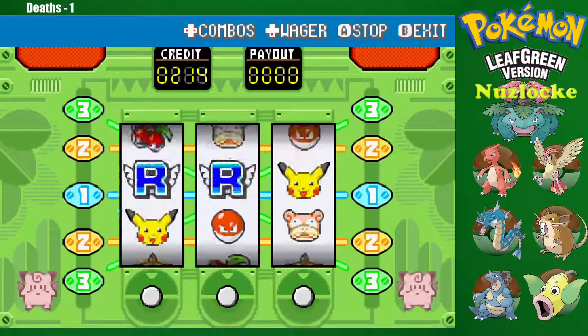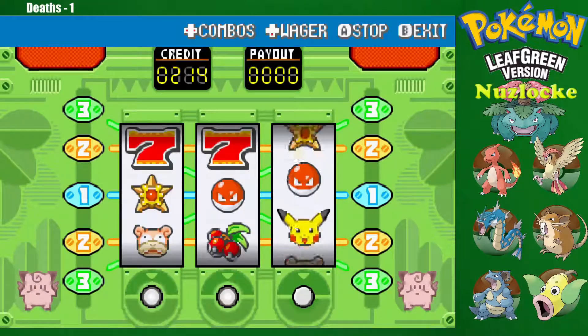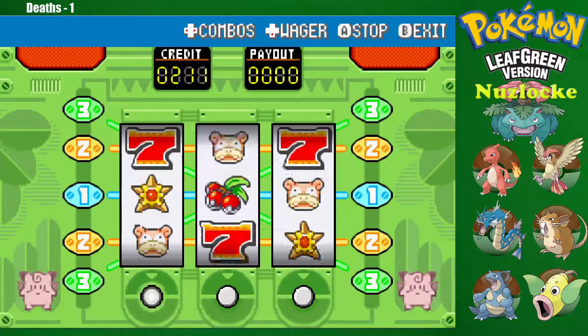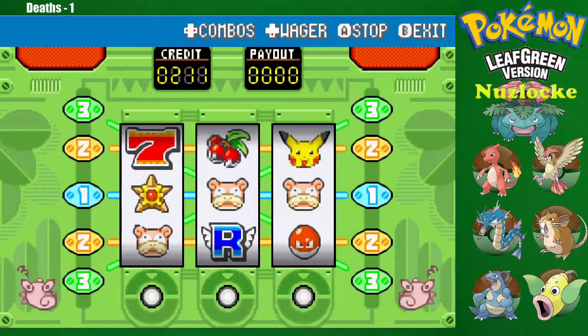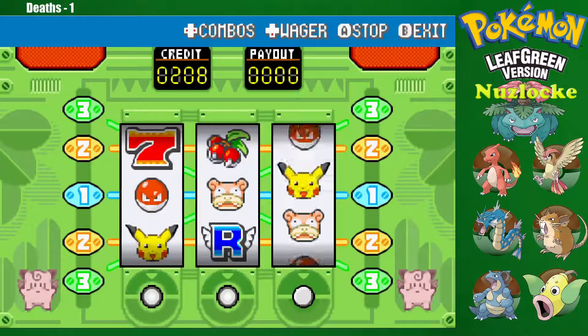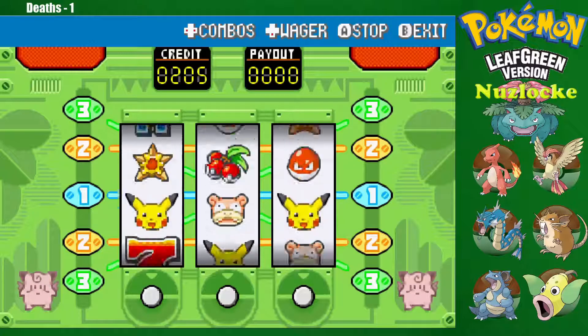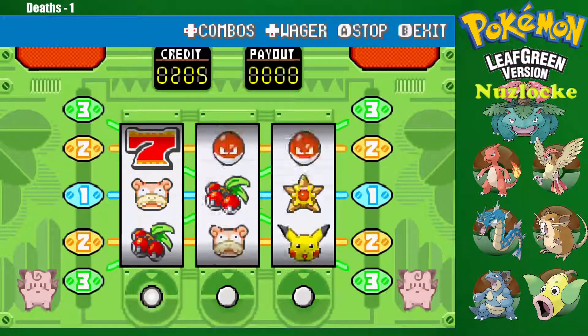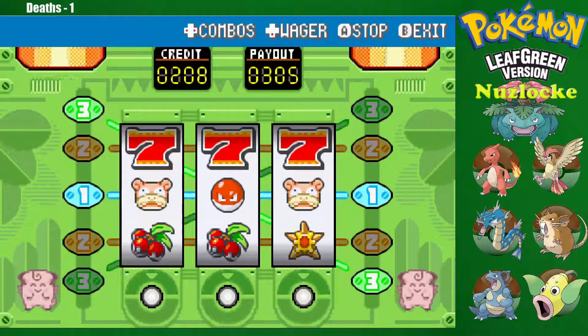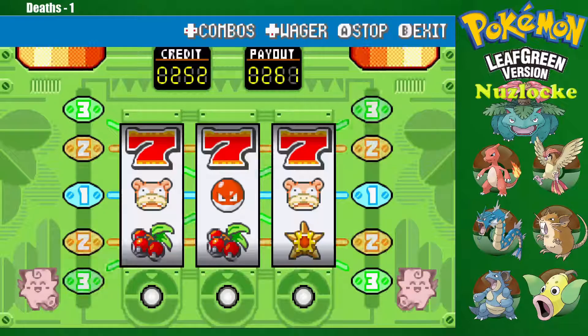Oh, that was so close — give me sevens! I feel like that should have been something. If you can't tell, I barely know how this works. What did we start with, 210 or 200? Oh! I'm incredible, I'm perfect! That was over 300 coins! Oh my gosh! We can afford the Abra tenfold. That's so cool — I'm the best.